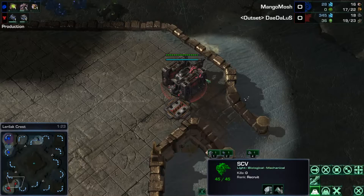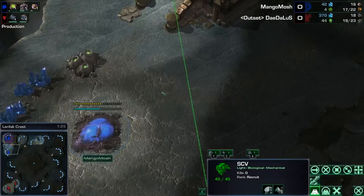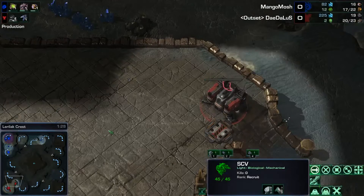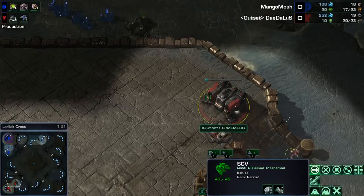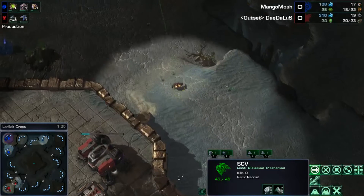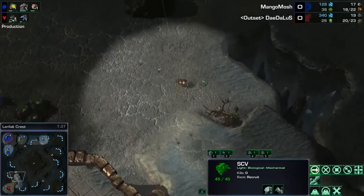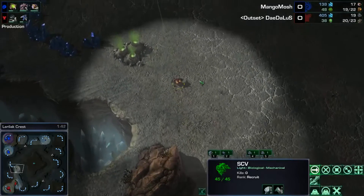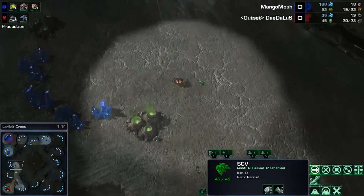Daedalus has queued his SCV to go up and scout, so he's going to get a scout off in the right direction first, which will be beneficial on this four-player map because it is a rather big map. Being able to know where your opponent is is just always so good.